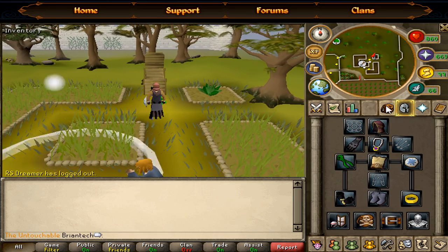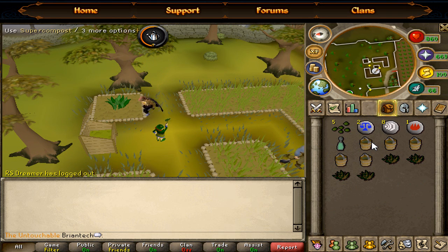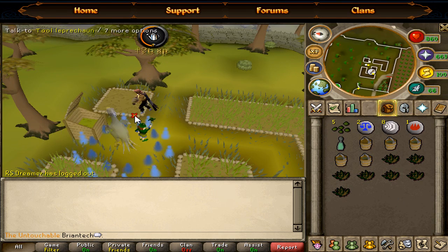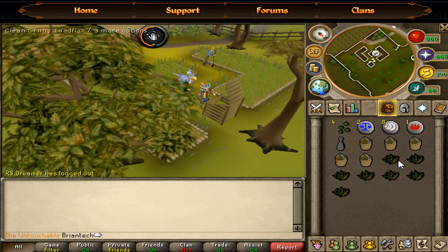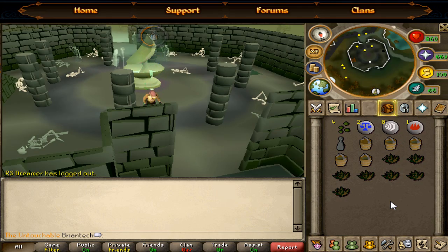It's also recommended to use magic secateurs. What you're gonna want to do is go pick the herbs up, then put the super compost over the patch and put the seed in like that. Then you go to the next one and repeat the process until you've done all five patches.